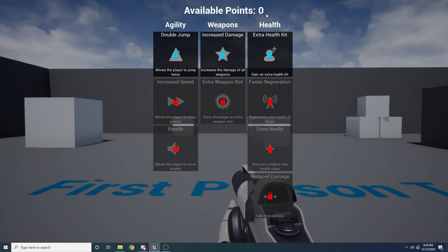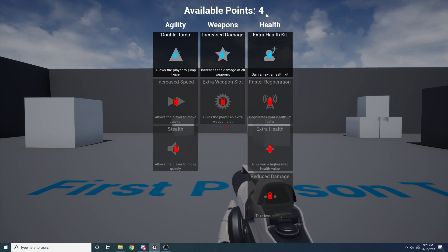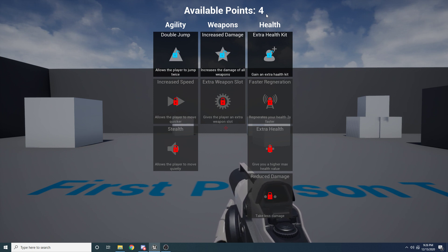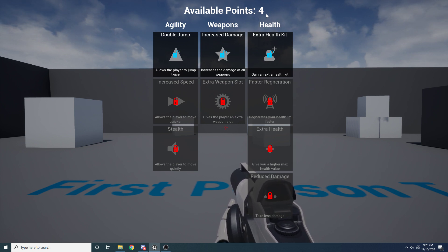I just have it set up so when I press a key on my keyboard, it adds some points — you can see I just added four points. You can obviously make this based on when you level up, when you kill somebody, or when you get a coin. But for the sake of this tutorial, I just have it set up so you can add points whenever you want.